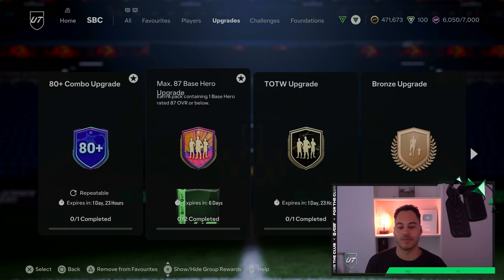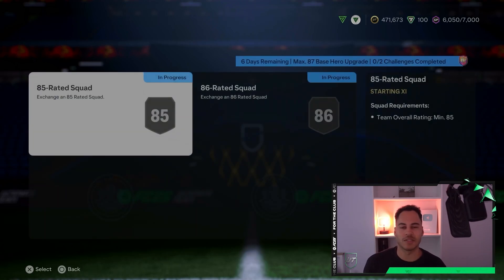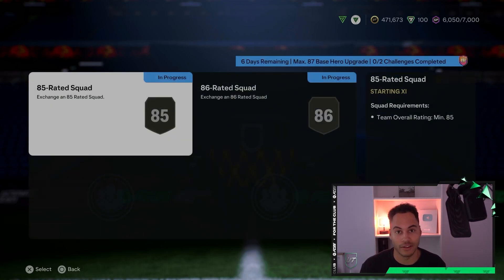As we can see, the first hero SBC is a maximum of 87 rated. It's pretty expensive, going to cost around 120,000 coins. You need an 85-rated team and an 86-rated team with a Team of the Week player.